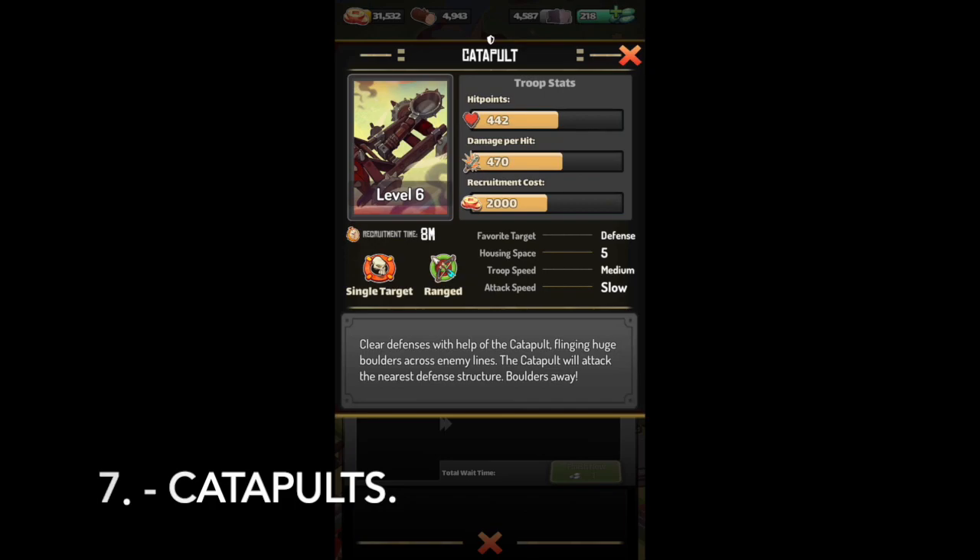Catapults have a pretty good HP pool as well as damage per hit. Their recruitment cost is expensive. Their favorite target is defense like the Elephant, so they will always aim for towers if they can. They require five housing spaces. Troop speed is medium and attack speed is slow. You want the Catapults to be able to two-shot towers, otherwise they become less effective. Their attacks are single target.